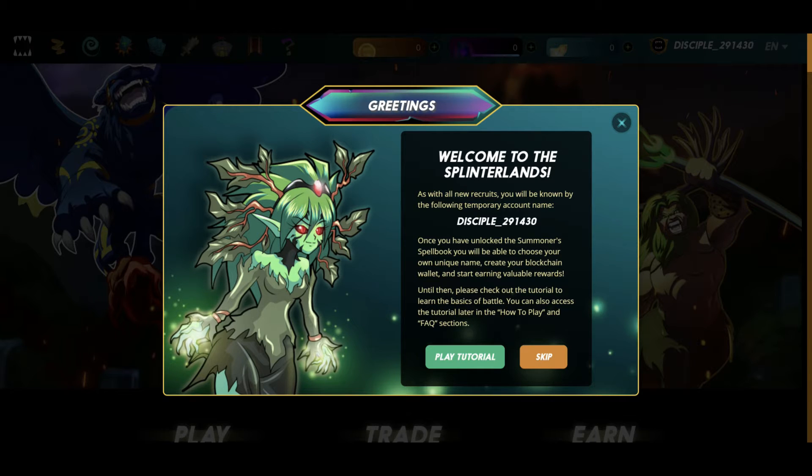So I've gone to splinterlands.com. I've registered an account and it's just email and password. There's nothing fancy with connecting your wallet or anything at the moment, and it's brought up this screen. Welcome to splinterlands.com. As with all new recruits, you'll be known by a temporary account name. Once you've unlocked the summoner's spellbook, you'll be able to choose your own unique name, create your blockchain wallet and start earning valuable rewards.